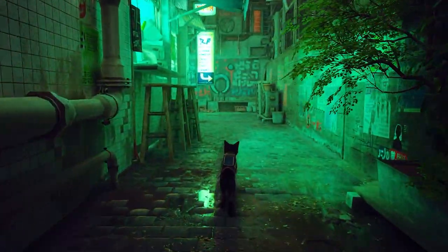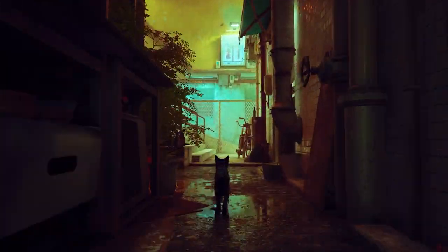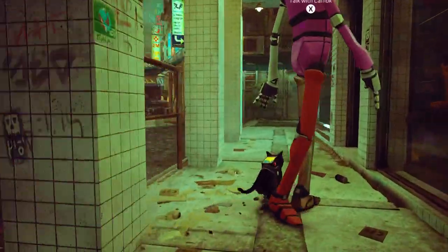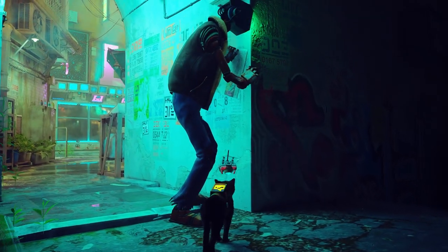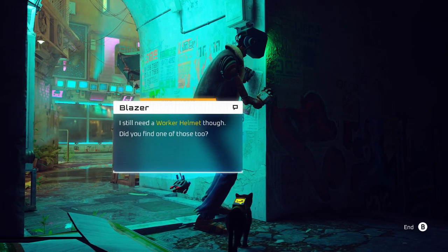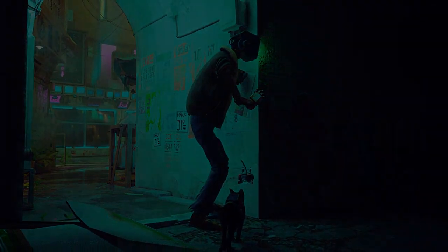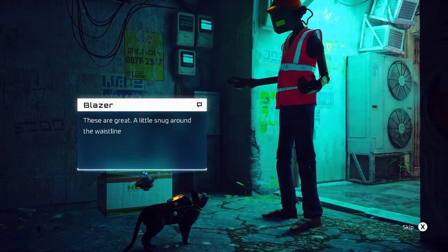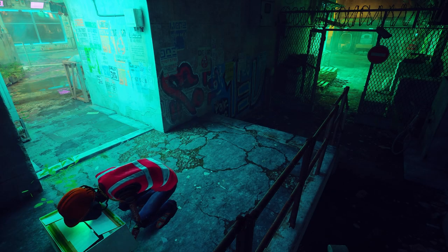Now we can find our way back to our newspaper reading pal, whose name I've already forgotten. Is it Blazer, or am I making that up? Blazer - I got you sorted my friend. We did, as it happens. We turn around so we don't have to look at the animation because there isn't one. Now Blazer's ready to go - hop into the box he says. Nice - and away to the factory.